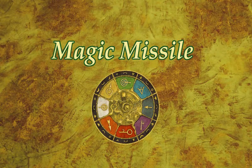Magic missiles are sorcerous projectiles that the wizard hurls at his foe. Magic missiles can only be cast on enemy units. Unlike other types of spells, magic missiles do require the wizard to be able to see his target.